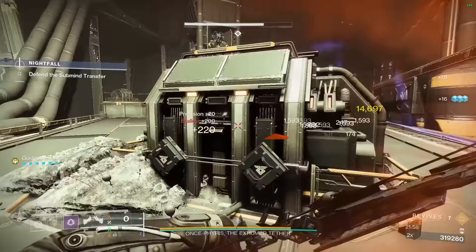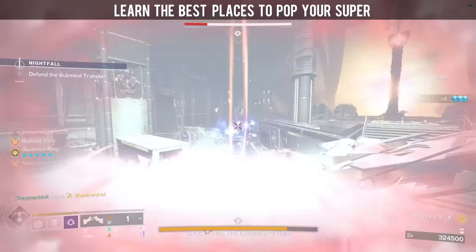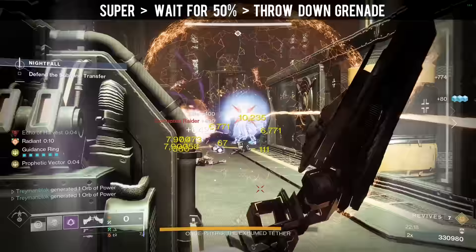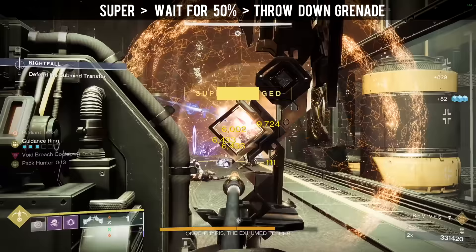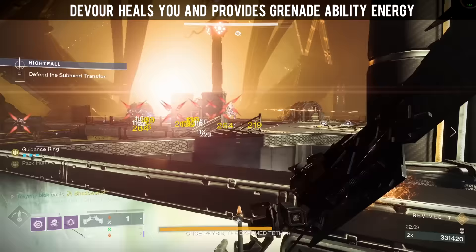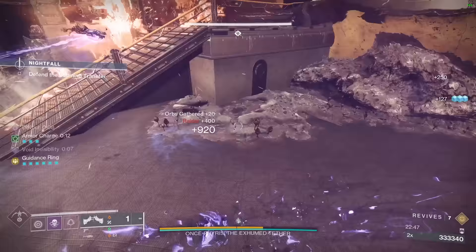The way you want to play this build is by knowing when to use your super, and this will come with trial and error. The more you run a Nightfall, the better you'll get at managing your super, so don't be afraid to spam it non-stop because the worst thing you can do is not use your super enough. The basic combo is to throw down your super, wait for the enemies to get tethered so you hit that 50% super cap, and then follow up with your grenade which will further give you super energy thanks to Ashes to Assets. If you are confident in your skill, you can play more aggressively whenever you have Devour proc'd — it did get nerfed but it's still pretty good and it still gives grenade energy per kill. When it comes to the weapons, I recommend you play around with them and see which one you like the most, because all 3 of them are top tier right now.